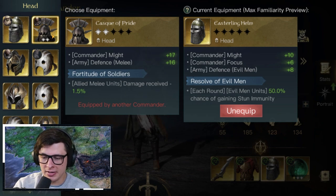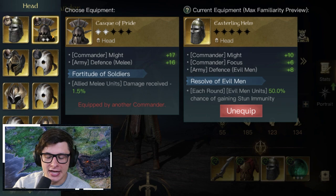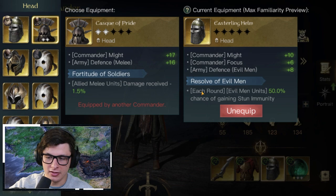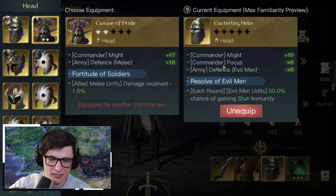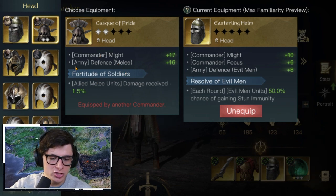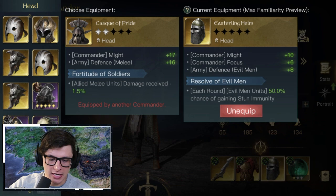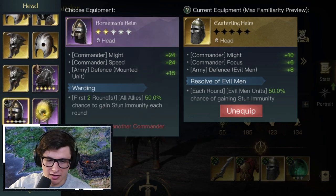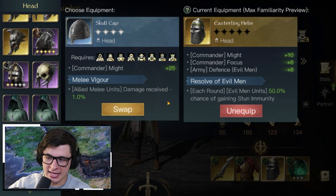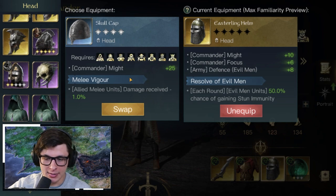For the helmet, the Easterling Helm has Might, Focus, and army defense for evil men. Its ability, Resolve of Evil Men, gives troops a chance of stun immunity each round — fully refined this gets to 100%, so every round your troops have stun immunity, which would be insane. The Cask of Pride is also fantastic with Might and defense. The Full Helm is just Might — fantastic. The Skull Cap with 25 Might is more than the Easterling Helm if you can't strengthen it.